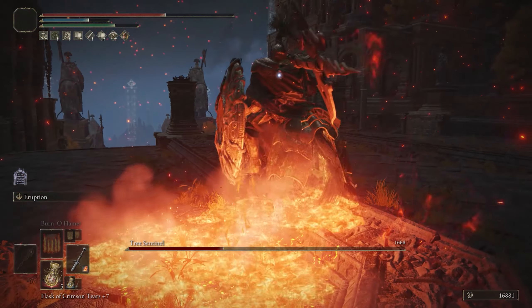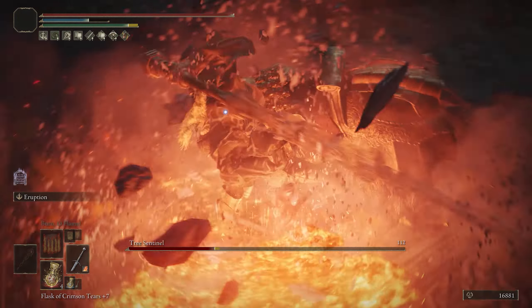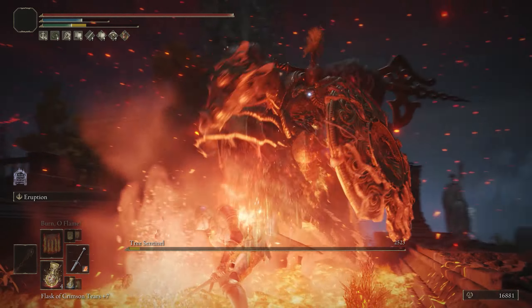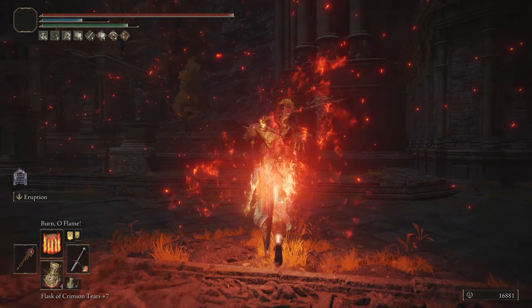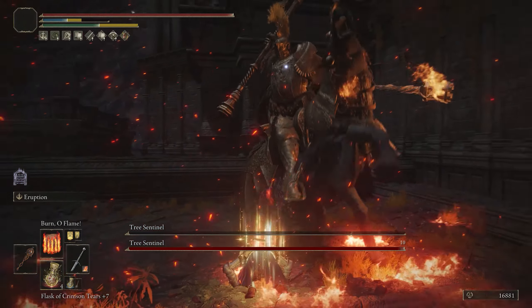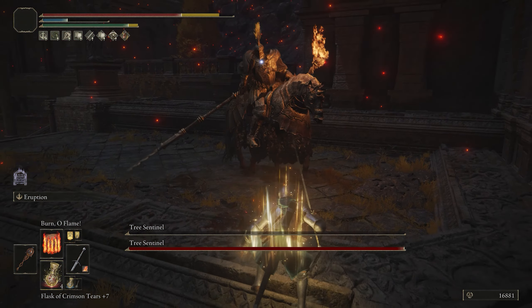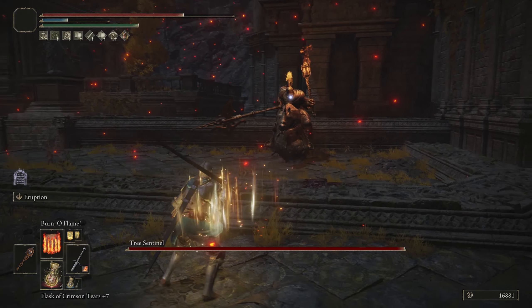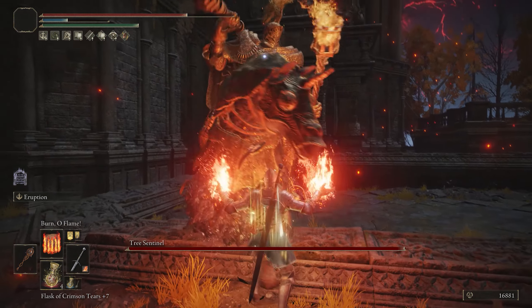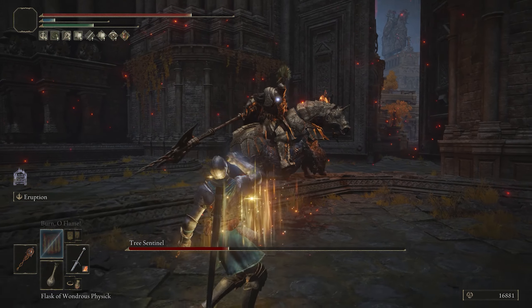The Eruption ash of war isn't the best ash of war in the game — it's probably lower on my tier list. But when you combine it with Fire's Deadly Sin, you end up with the damage-over-time effect from the incantation and the fire damage on the ground from Eruption, which results in constant fire damage and a really fun combination.